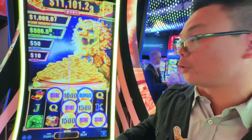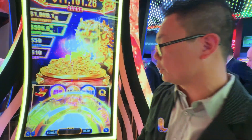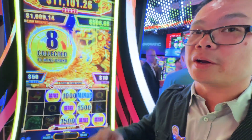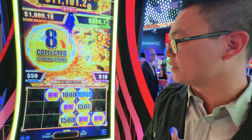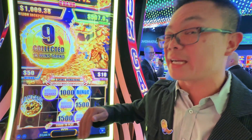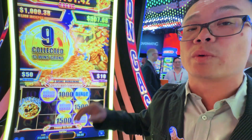We're going to go ahead and go into the free game. What you are looking for here is a LionCash symbol. It's going to give you a secondary feature, which is a hold and spin within the free game.